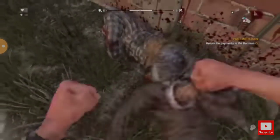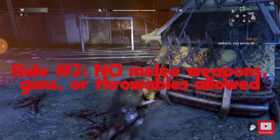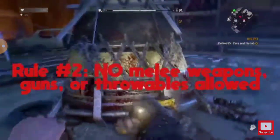This means I can punch, kick, dropkick, charge, headstomp, and grapple throw enemies — and these happen to be pretty well the only means of attack I use throughout the playthrough. Of course, I can't use any melee weapons, guns, or throwables, including red propane tanks.